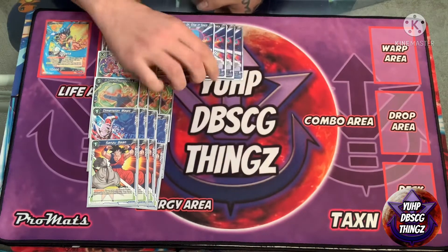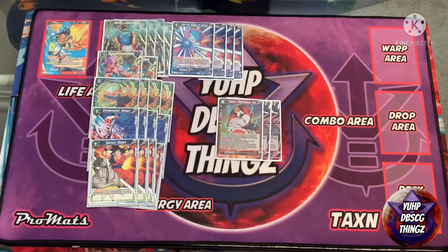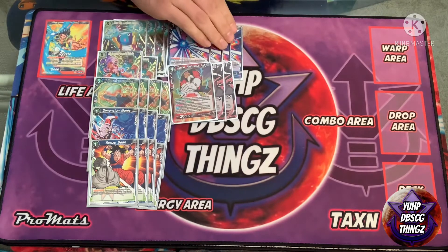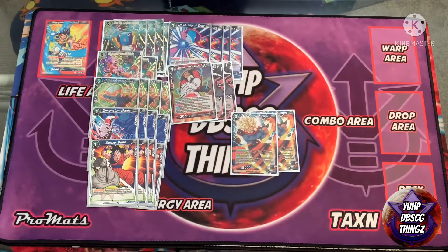Four Toppo — one red energy and one any-color energy since he goes down to two cost. Negate the attack, choose a card in your hand and discard it, then play him. If he hits the field, your opponent has to choose two cards in their hand and discard them every time they want to attack.